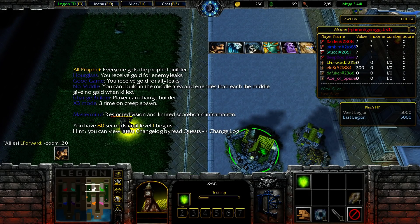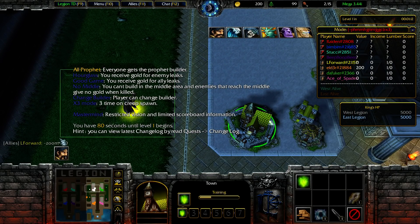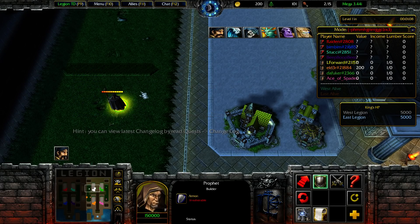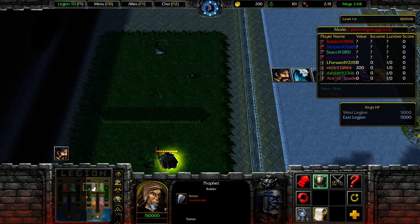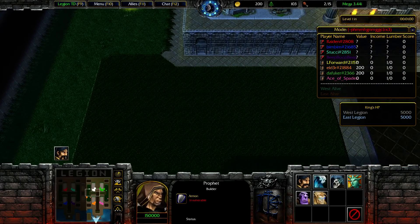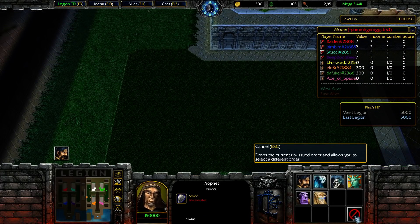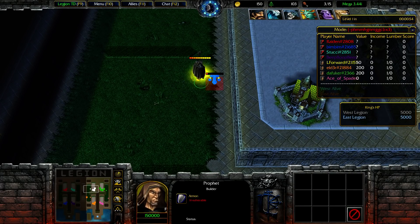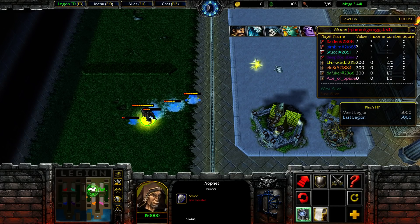Hey guys, welcome back to Legion TD Random. I have two peasants but I have Aqua on my roll. I'm not gonna TK or try anything if I have a safe win. The re-roll will decide — I will probably issue the re-roll.